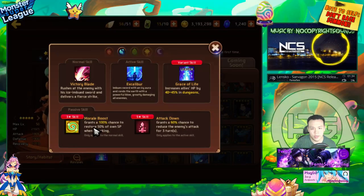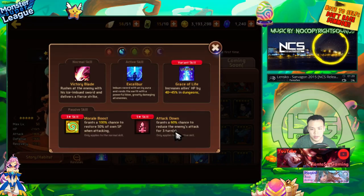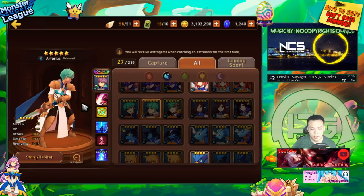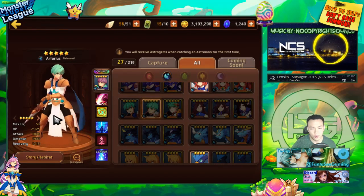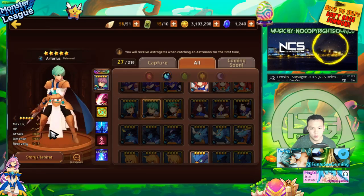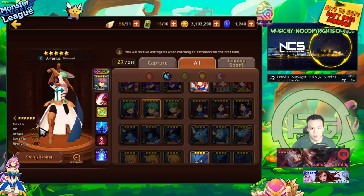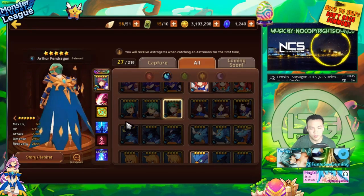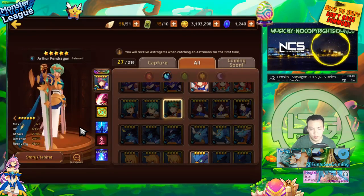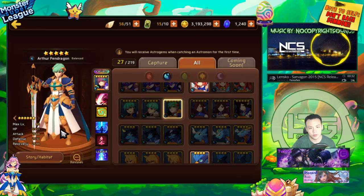Water Arthur is a very unique monster with a 50% morale boost — really high — and attack down for three turns. He gets his AOE up really fast, at least by the third turn, and can then spam his nuke. His morale boost means your entire team can get their full bars by the fourth turn. He's balance type with pretty good stats — relatively tanky with decent attack and defense. You can build him full tank, hybrid, or glass cannon depending on your needs.